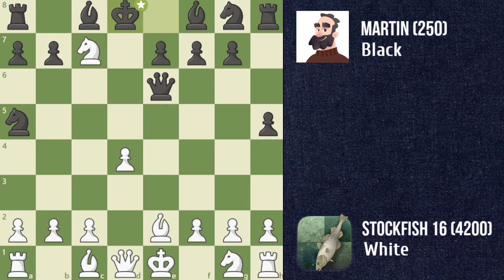Stockfish seizes the vulnerable queen with knight e6. A straightforward recapture for Stockfish with bishop e6. Stockfish plays d5, another strong move, threatening to win a bishop and paving the way for an eventual checkmate. Martin's rook c8 is an inaccuracy, allowing Stockfish to force an eventual checkmate.